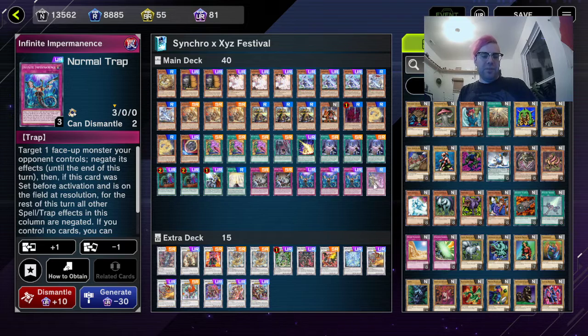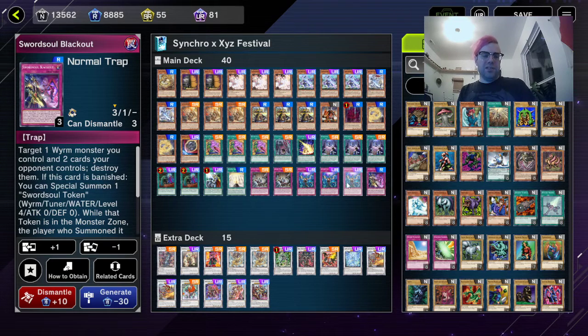Three Infinite Impermanence and one Swordsoul Blackout. If you're wondering why I didn't go over the effects of each of these cards, I've already covered them in my previous Swordsoul videos. If you're completely new to the deck, I recommend you check those out first to see the core mechanics.